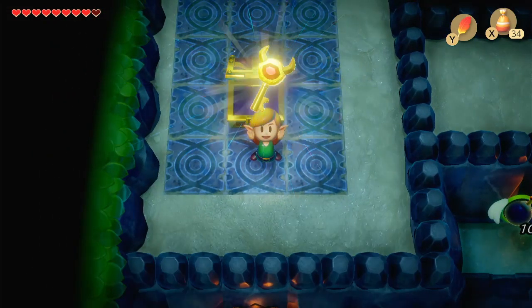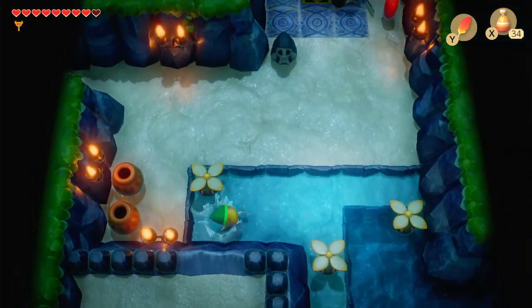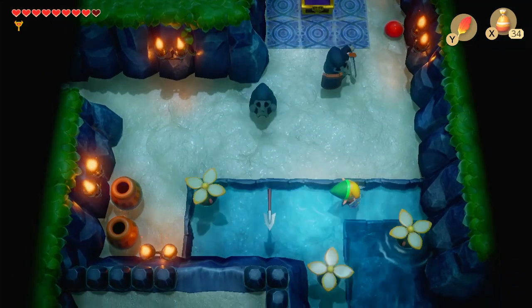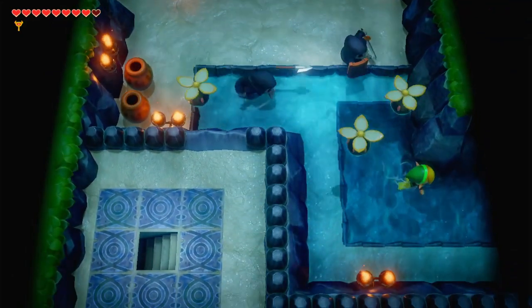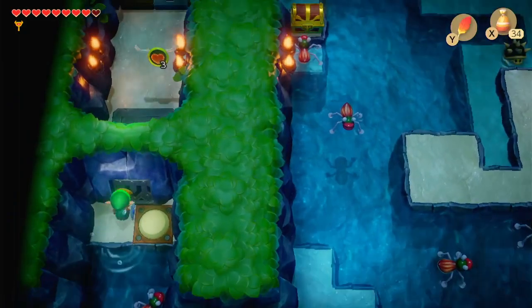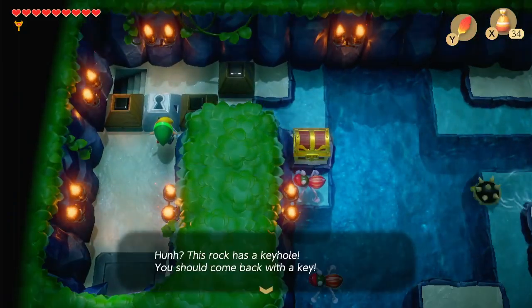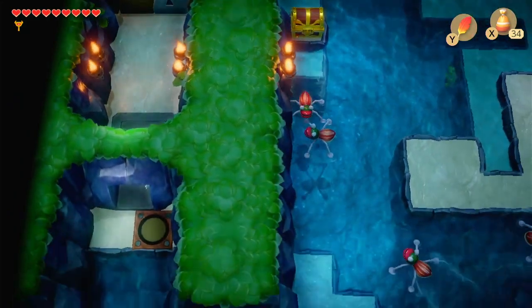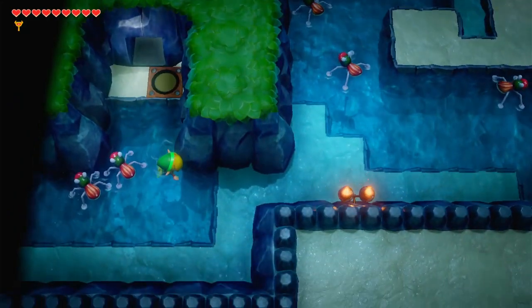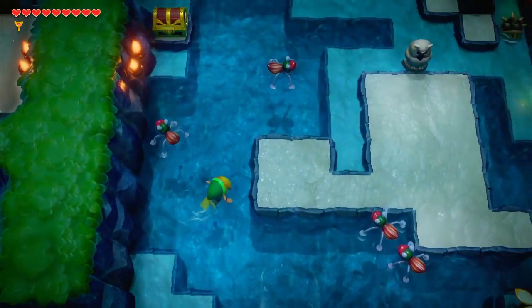That's right, now we can open up that nightmare door. But first things first, we actually need a couple of small keys before we can do anything. I'm going to swim over here. Open this door. But we don't have a small key — wherever shall it be. Remember earlier whenever that small key fell through that hole? We're going to go pick that up real quick.